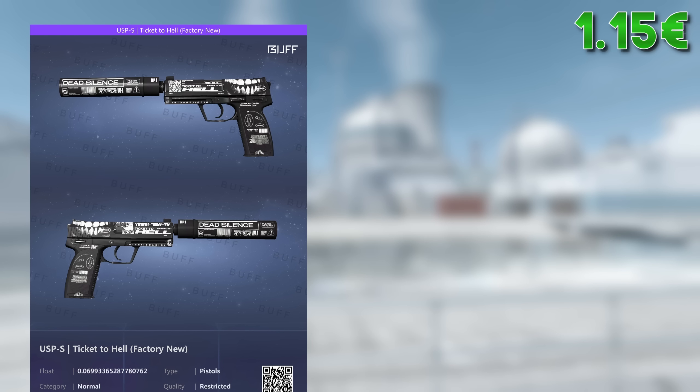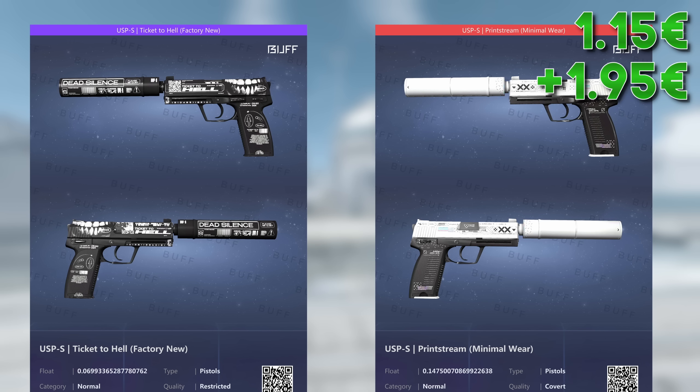For the CT side I've picked two options as well: the USP Ticket to Hell and Printstream. The Ticket to Hell in factory new goes for around €2.